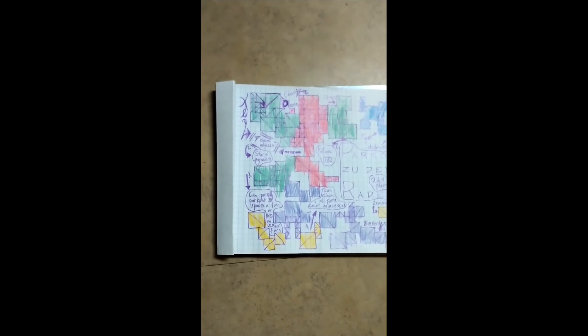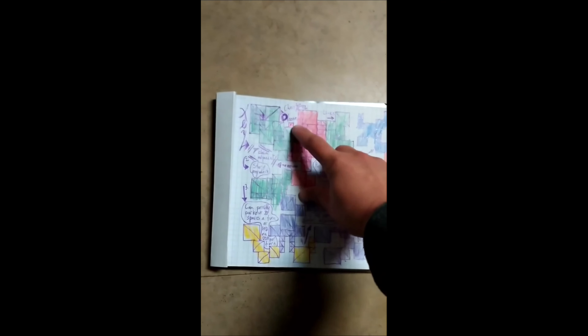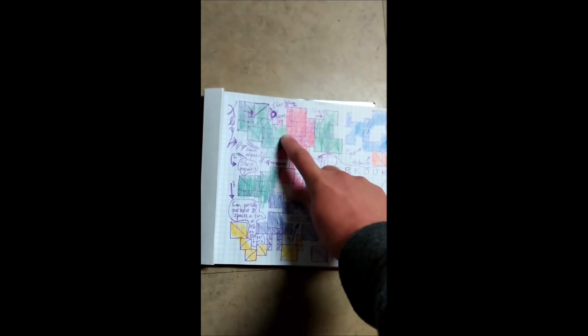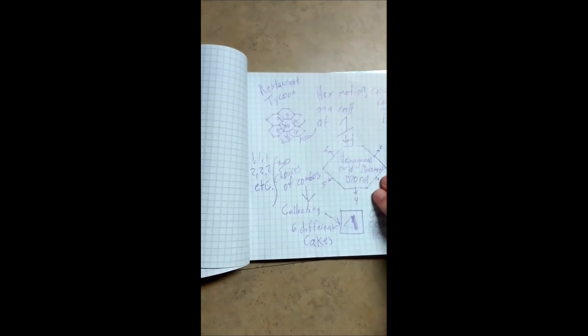As you can see, I originally went with a triangular pattern for the grid. For each of the sections you would be able to move one, two, or three areas out — if you're here you can only move to something where it connects on the side. But then I graduated and started messing with hexagon ideas.